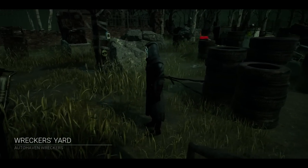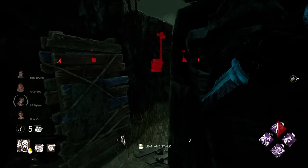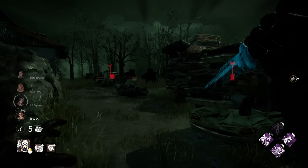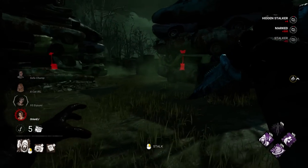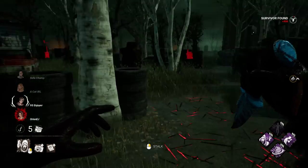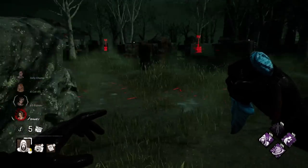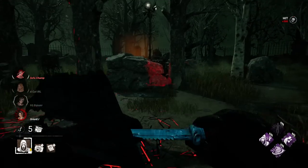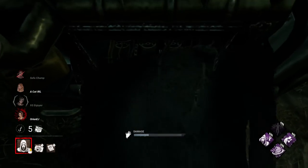Welcome to our final game at the Wrecker's Yard. I did bring the pink Mori for all you Ghostface fans — that way we can try to get the quadruple Mori. We got two guys over there, one standing, this guy running in a weird direction. Oh, she's opening a chest. Didn't mean to do that — that's not the right person. Oh boy, we messed up big time there. So that's how you don't get it down at the beginning.